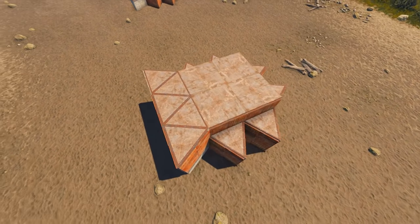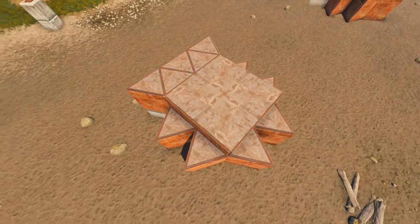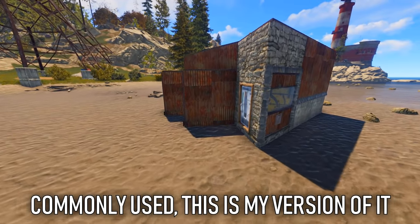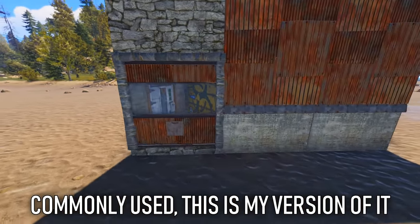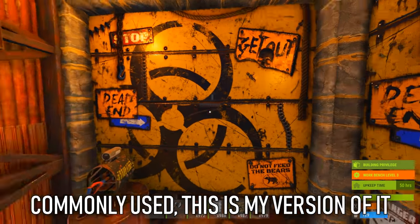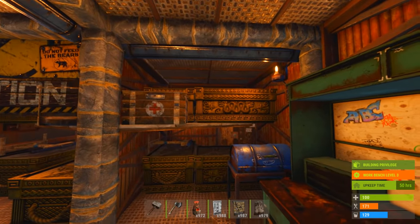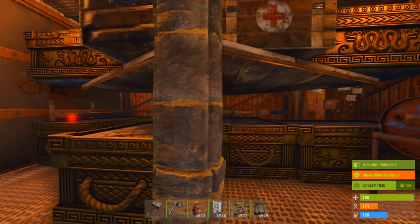Hey, what's up guys, Princewitz here — welcome to my channel again. Check this out, we have a very simple two by two bunker base design. This is the inside — it's just a two by two and it's designed for four to five people.